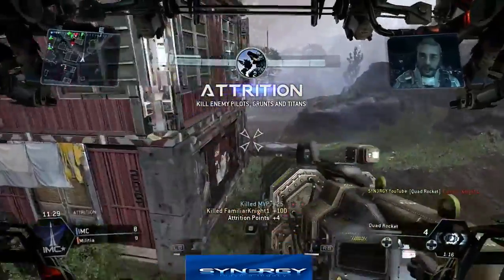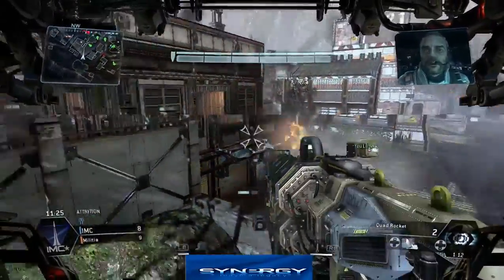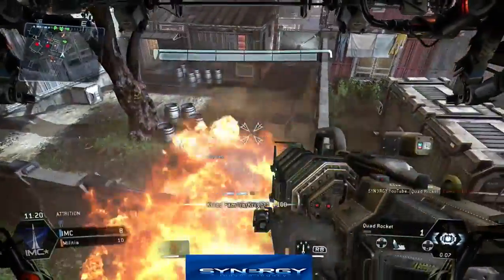We use the cluster missile just to see if we can pick up a human kill, and we use the smoke as well to see if we can pick up any random cheeky kills. Then we're just going to revive the rodeos — you can see our team there and they're spreading themselves across the map.